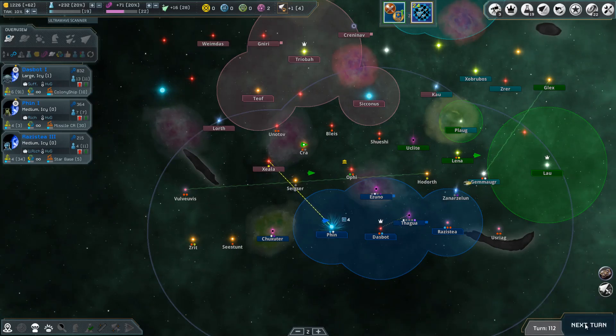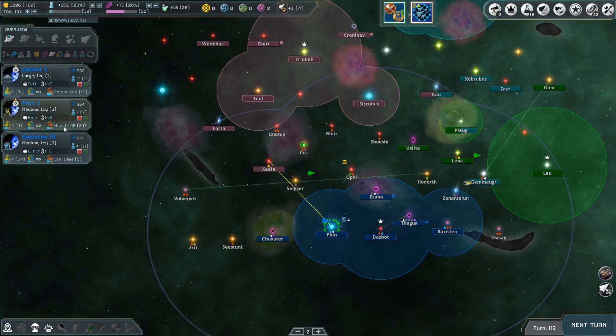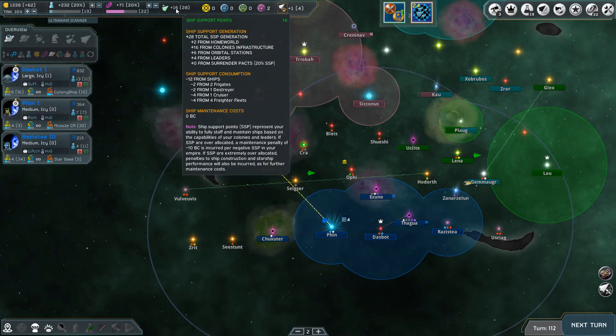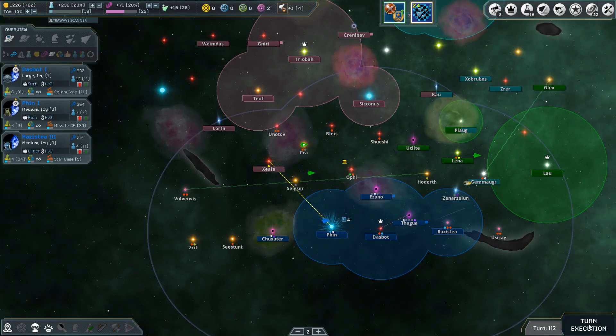Happy times! We've got one freighter fleet left, 30 turns before the next missile cruiser. We've still got 16 support points - I might start designing a battleship as well for real dominance. By investing heavily in higher-level attack and defense tech we're going to have very strong fleets and won't need to worry too much about what they're doing. We'll get back the Zealous system anyway.